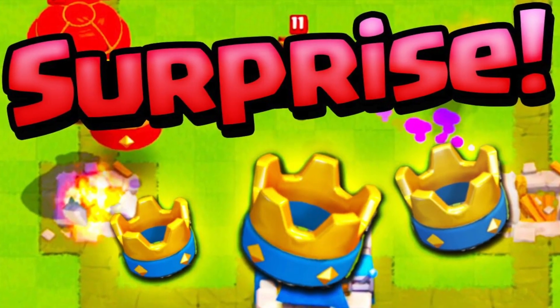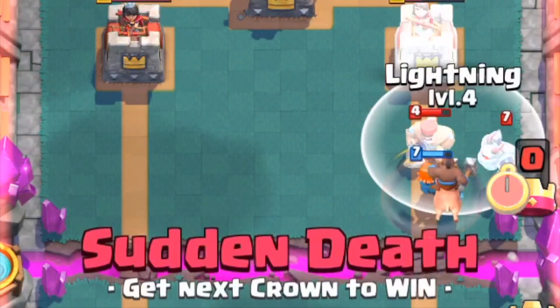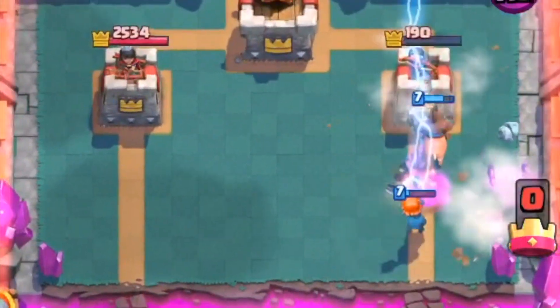Also, Lightning can be used as a surprise card. Hold your Lightning until the very end and use it with that Hog to surprise your opponent and take the game.